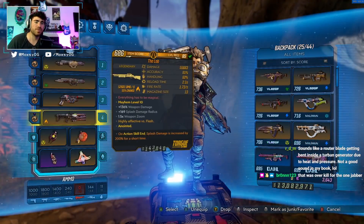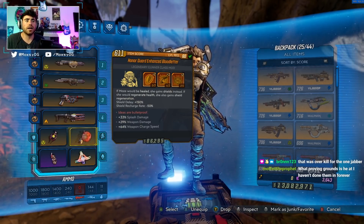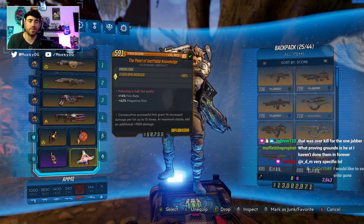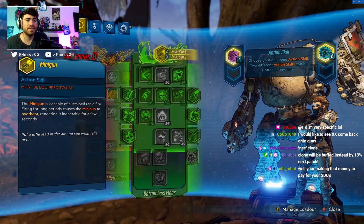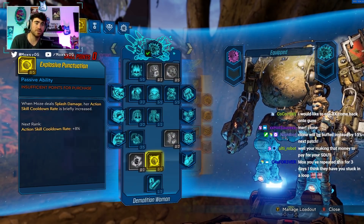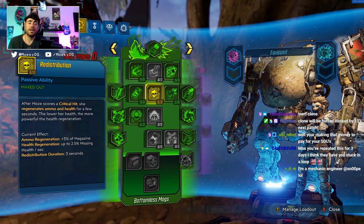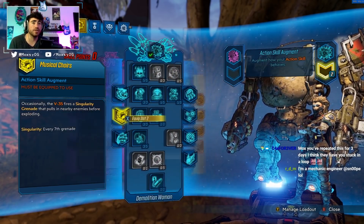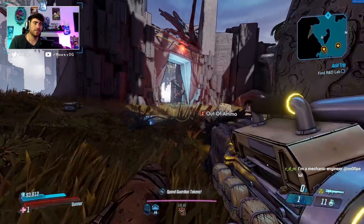The Moze build I'm rocking for this right now uses an O.M., a Blood Letter so I can keep giving it amp damage, and a Pearl of Ineffable Knowledge — though I could probably get something better than the Pearl. Then a CMT grenade mod. I'm not specced far into the Green Tree right now, because I'm throwing grenades from the CMT to proc Means of Destruction and Redistribution. If you really wanted to just spam this thing, you should go into Forge, Iron Bank, and could use a Blast Master or a Green Monster for even more mag size.